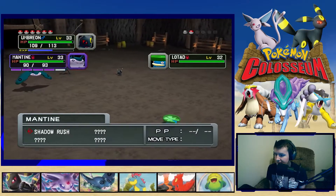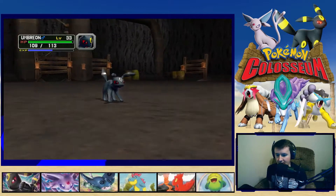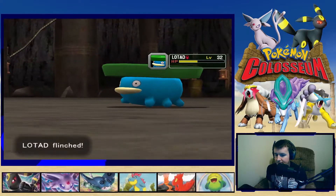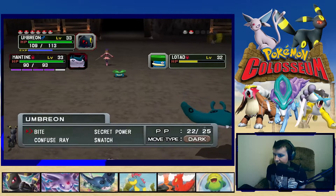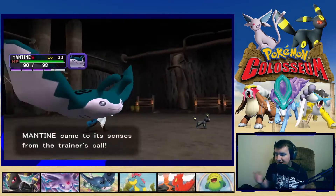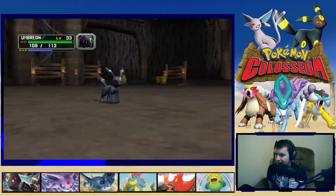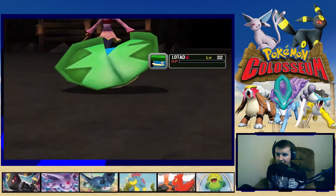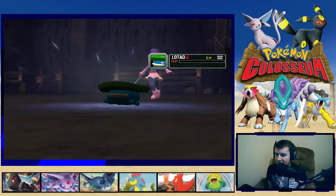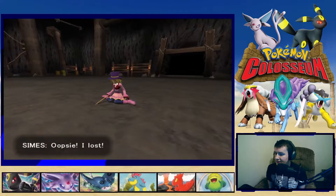Let's hit with Bite and call Mantine — that'll officially unlock its first gauge. Bite picks up the knockout and there we go. Umbreon's going to level up — oh, he's nowhere near it. Oops! I lost the battle. I think I'm going to use that Toxic TM now for Umbreon.